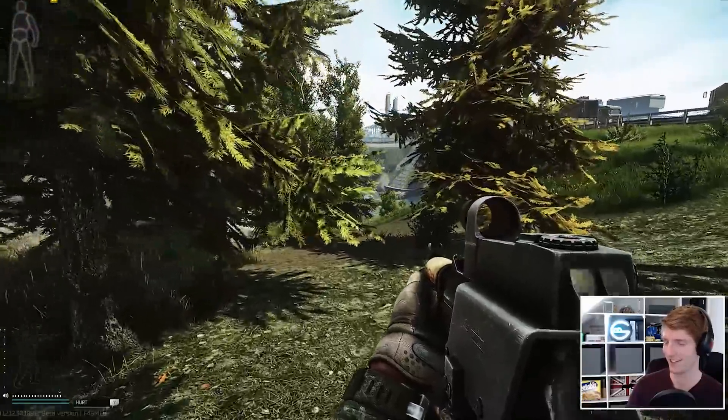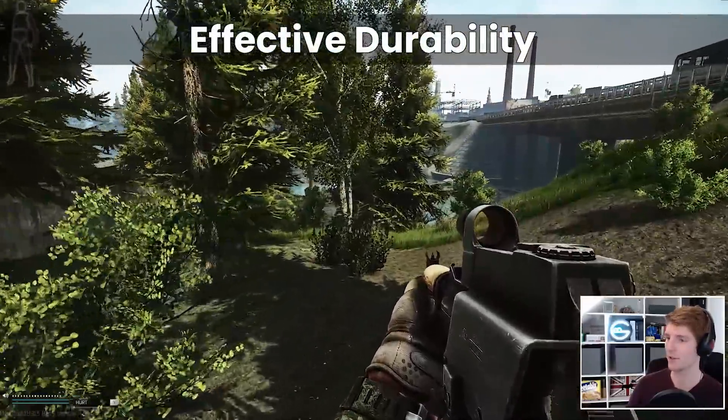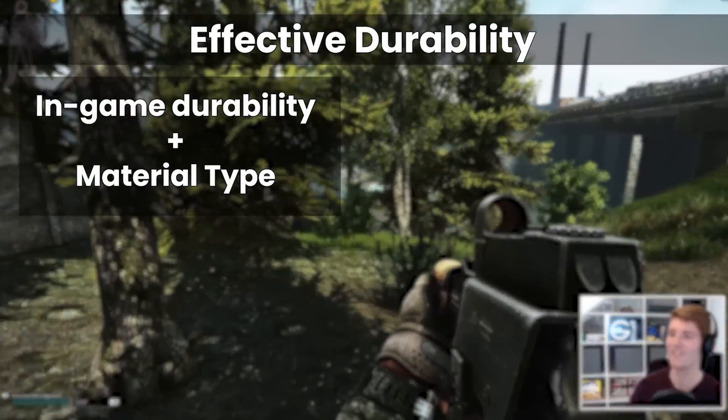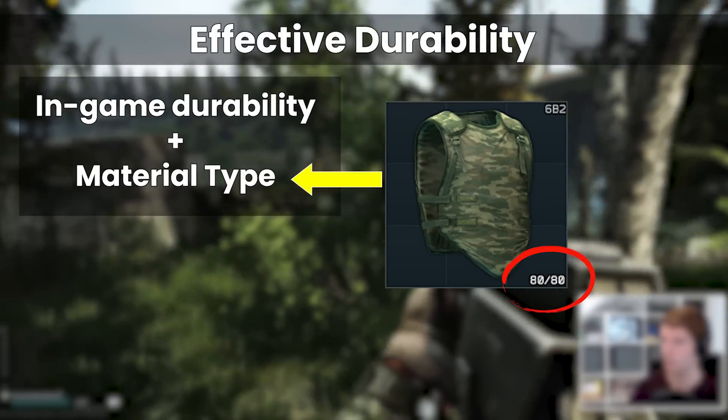As a reminder for those returning to the lands of Tarkov, the real durability that allows us to compare armors like for like is called the Effective Durability, which is a combination of the durability figure that you actually see in game, modified by the material of the armor.